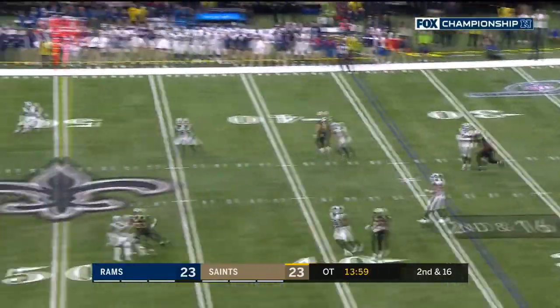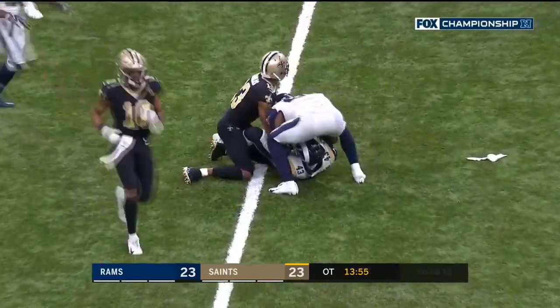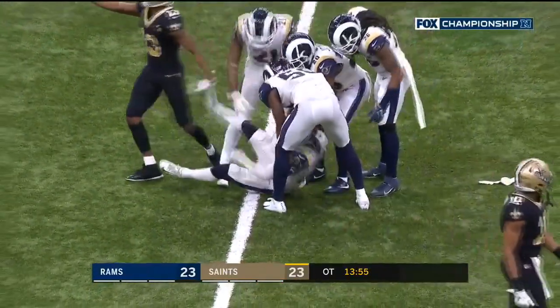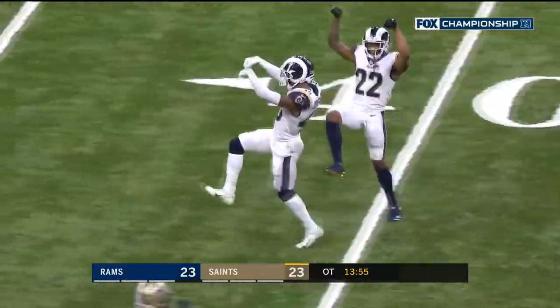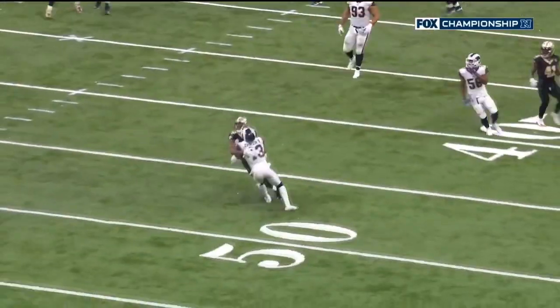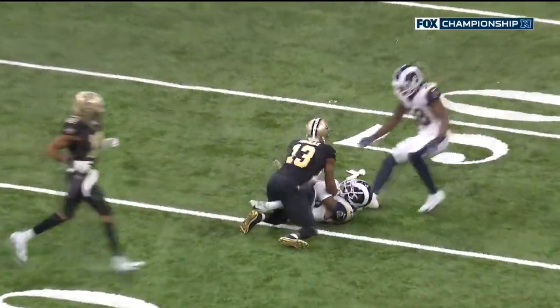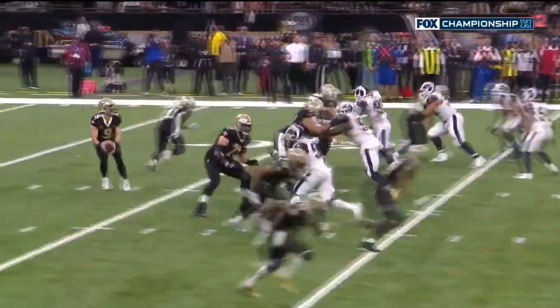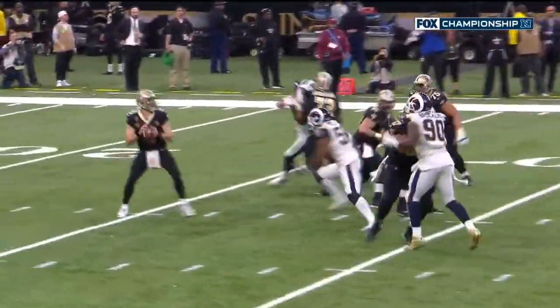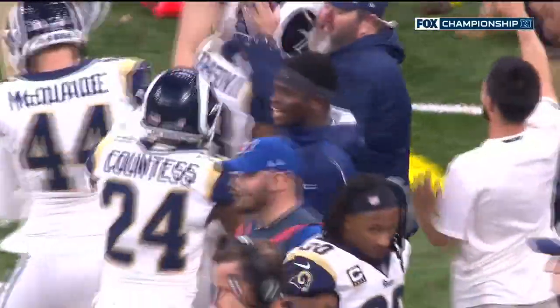Brees — protection breaks down, ball is up for grabs — and caught, picked off by John Johnson. That ball hit the line of scrimmage and John Johnson, on his back after contact, is able to make the play as he falls down. They hadn't been able to create a takeaway the entire game — it's what they've kind of lived on defensively throughout the year. A heck of a play by Dante Fowler as well as John Johnson.